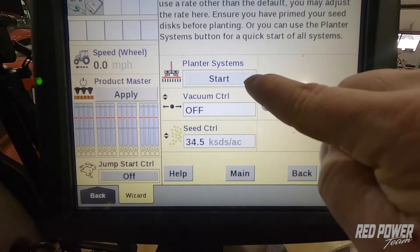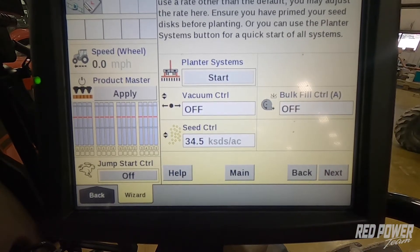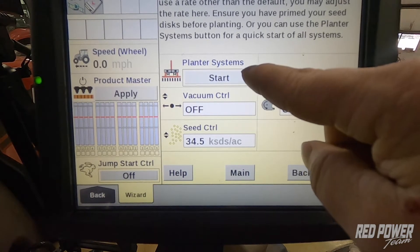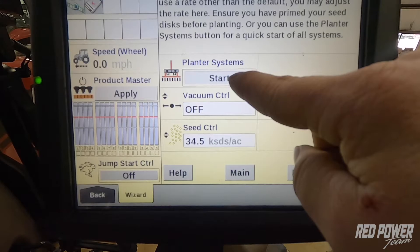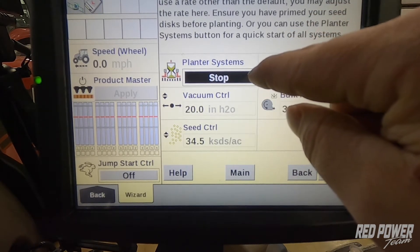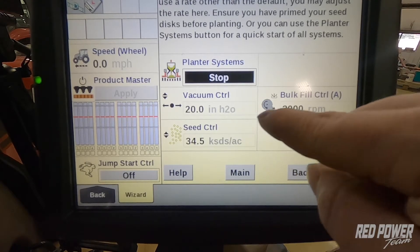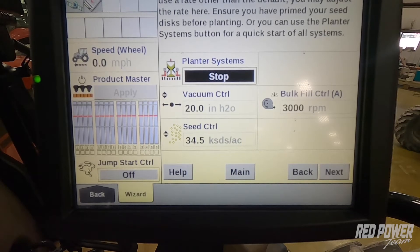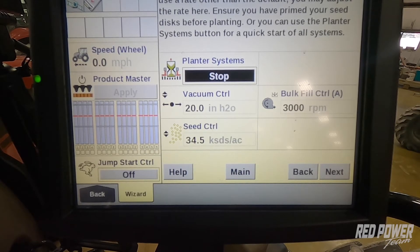At this point, we would make sure that we turn on our hydraulics on our planter. If we have a PTO pump, we would turn our PTO on and we would then press and hold our planter system start button. This is going to turn on our vac, turn on our bulk fill, and prime those seed discs on our planter to fill them up so that it's ready for planting.